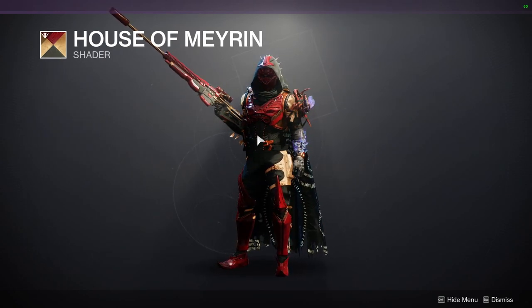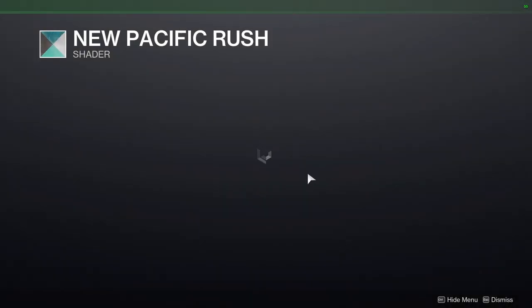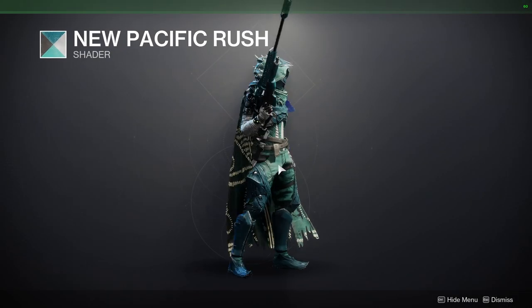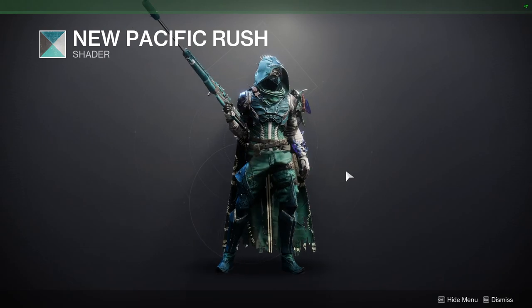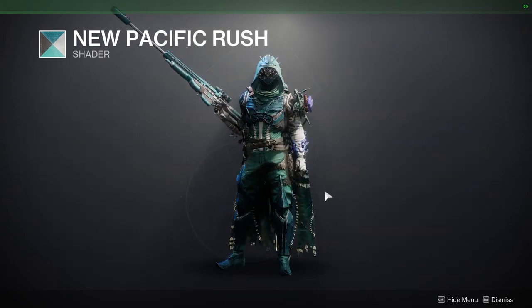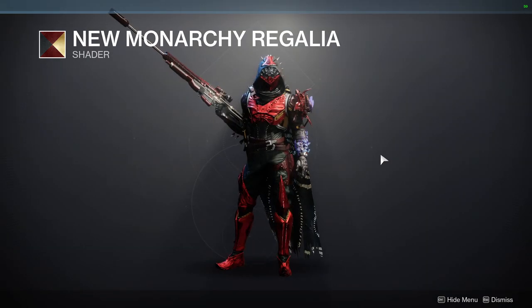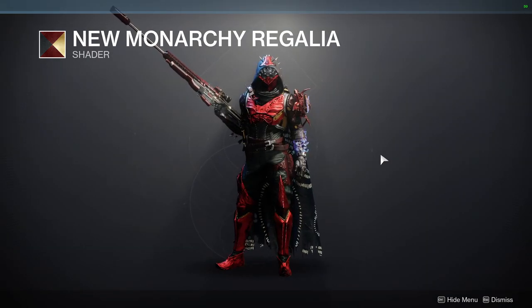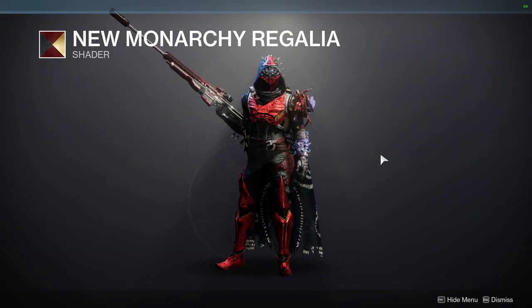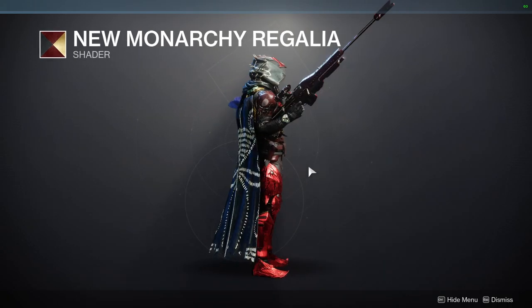We have New Pacifica Rush — this is a very old shader from Titan, which is wild. Definitely pick this up if you're interested in old stuff, but color-wise I'm not the biggest fan. Then New Monarchy Regalia — I love this shader, it's one of my favorites. This is the Iron Man shader, so if you want to go for an Iron Man look, definitely pick this up, because again, red and gold — it's just so good.